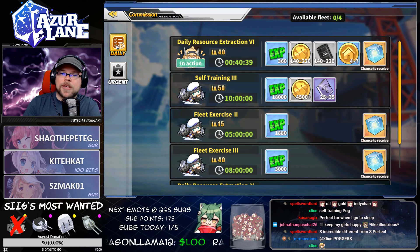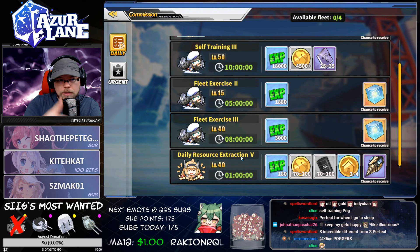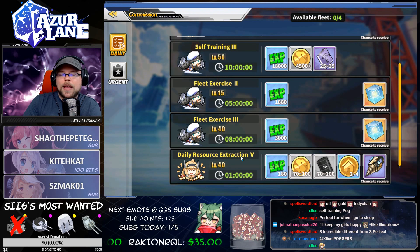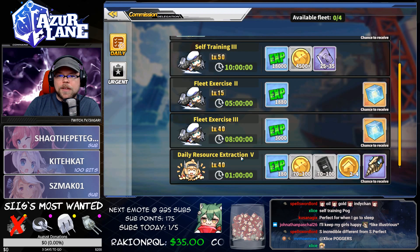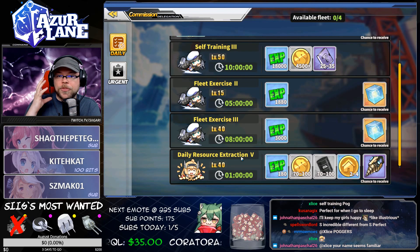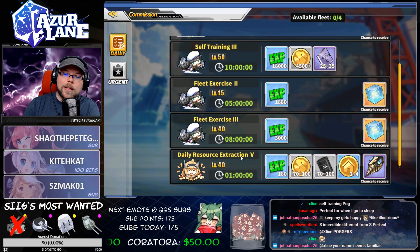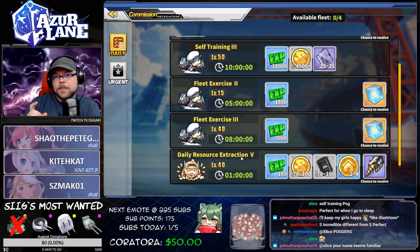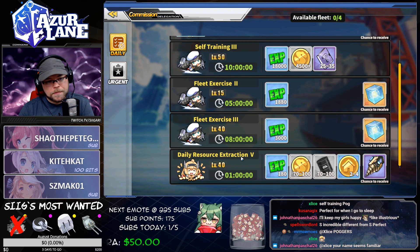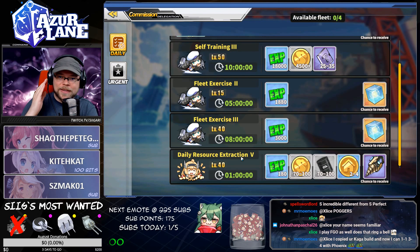There's another type of daily that comes up in the evening, called the nightly dailies. They populate your daily timer with a bunch of dailies that take between six to eight hours. These dailies are usually chock full of experience and sometimes have a lot of resources — you can get hundreds of gold from them. They also come with a chance for gold books and gold boxes. You want to run those. They start at 10 o'clock p.m. Pacific Daylight Time, which is 1 o'clock Eastern Daylight Time, so when that pops up, grab them because they have really great things — and you're going to be asleep.